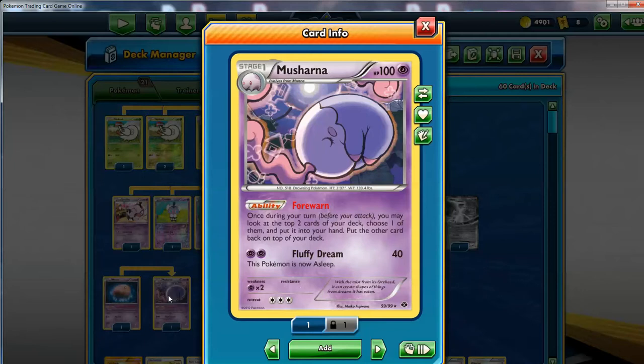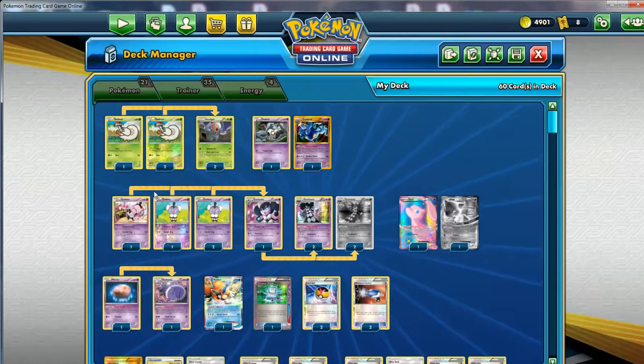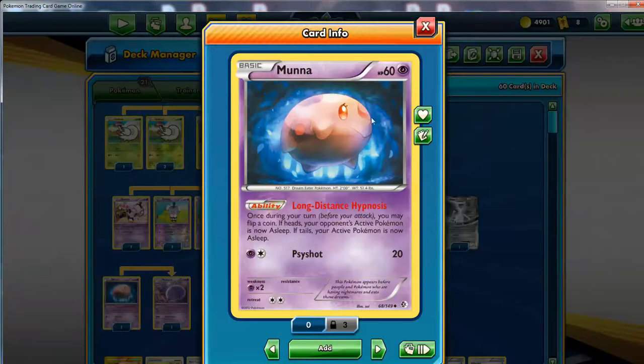With Forewarned on Musharna, this is basically the same ability as the new Peonia from Team Up - it's essentially a Pokedex. You reveal the top two cards of your deck, choose one, put it into your hand, and put the other one back on top. So it's essentially you draw a card in an Acrobike style where you get the option of two. It makes sense - you're going to help stall them out a little bit and then draw cards with Musharna. But there are a lot of stage lines here, and this does seem crucial to slow your opponent down.